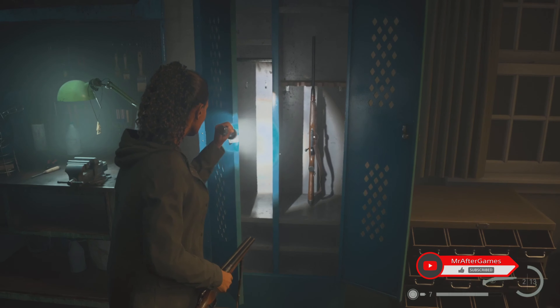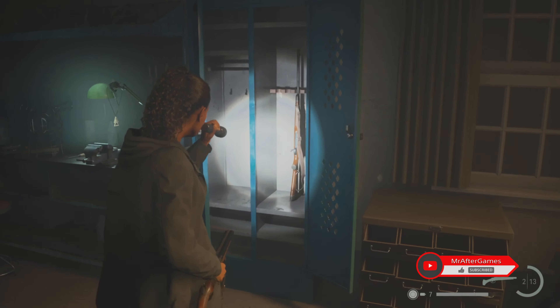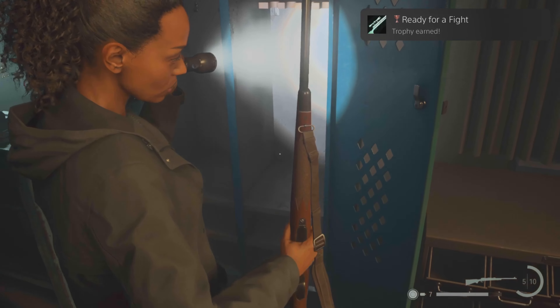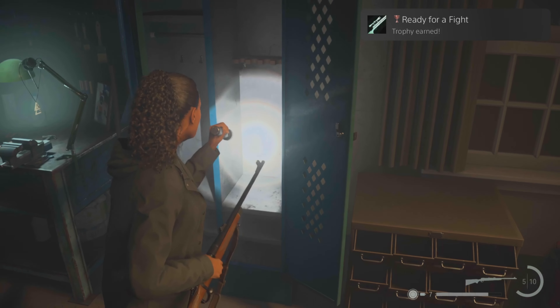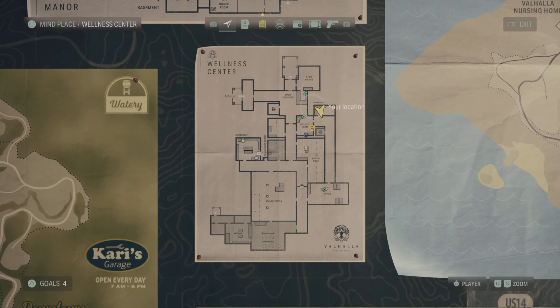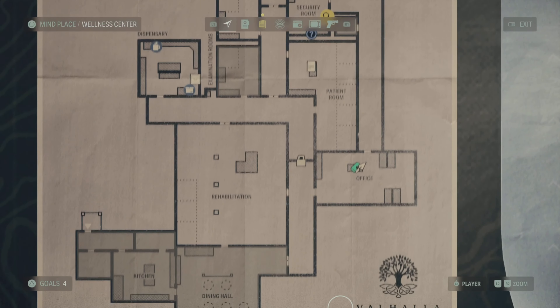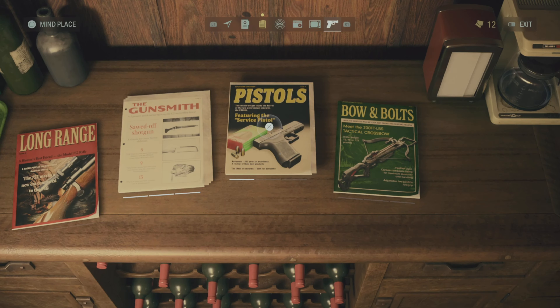I'm gonna show you a bit what the upgrades of the hunting rifle are — there are some cool upgrades. For the upgrades you need manuscript fragments, and I have some guides to help you find them during your playthrough. This is the location of the workshop where we got the hunting rifle. Now go to your mind palace and find the weapon upgrades.